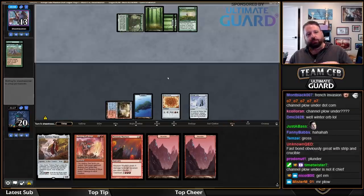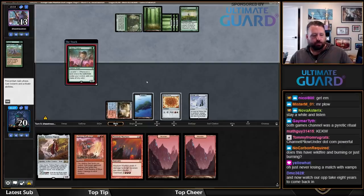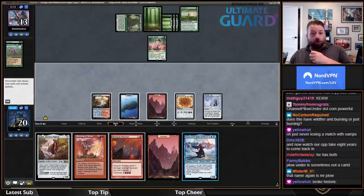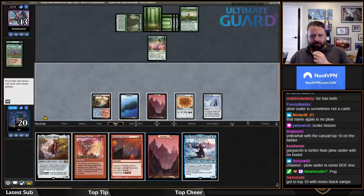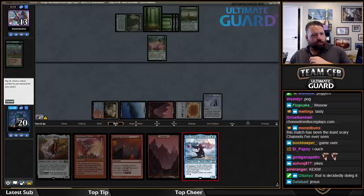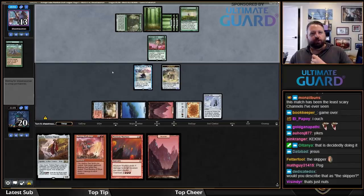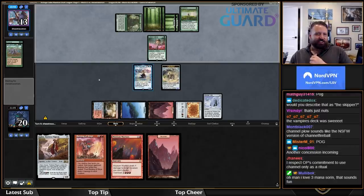Last game they cast Channel and then played Eldergargaroth off the Channel. It was not an effective play to win the game. Lotus Cobra! There we go. Urza plus Winter Orb is just game. Let's just go Urza. I had a thought of killing the Cobra with Mortars, but they're on one land — what are they going to do? And they conceded. They just couldn't take it anymore.